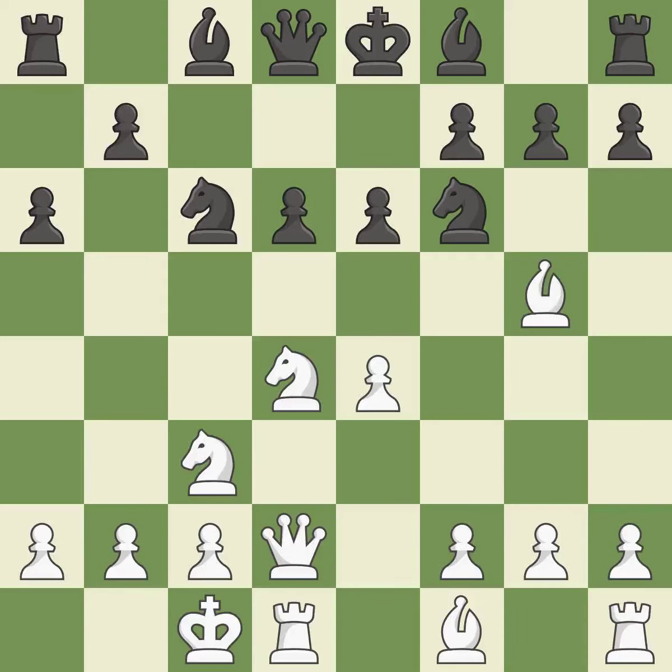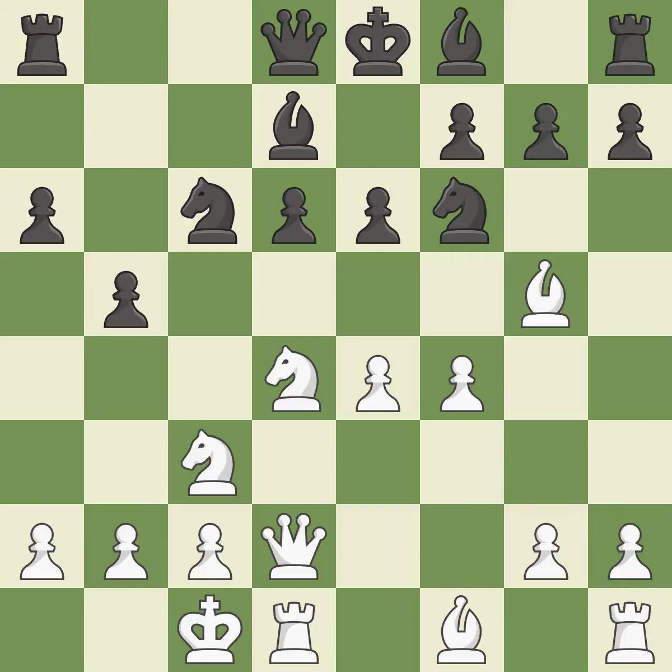0-0-0 gets the king out of the center and activates the rook. Bd7 develops the light-squared bishop, defends the knight on C6, and opens up the C8 square. F4 takes space in the center, supports the bishop on G5, and controls the E5 square. B5 takes space on the queenside and controls the C4 square. BxF6 captures the knight on F6 and attacks the queen. GxF6 recaptures the bishop and opens up the G file.